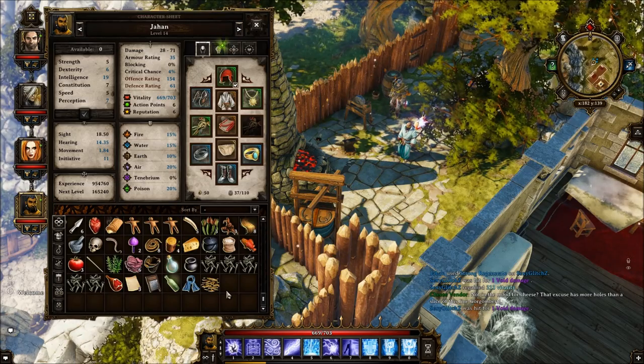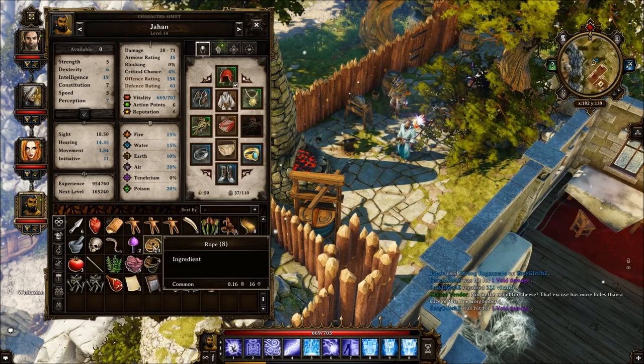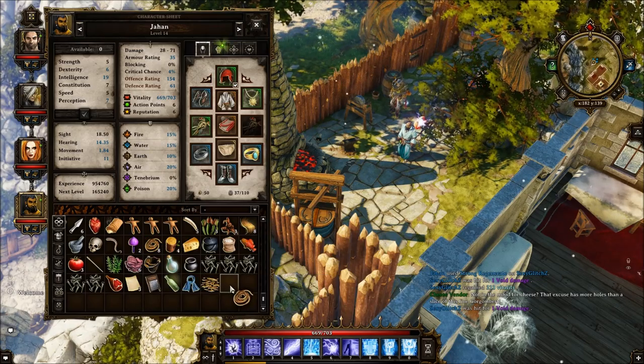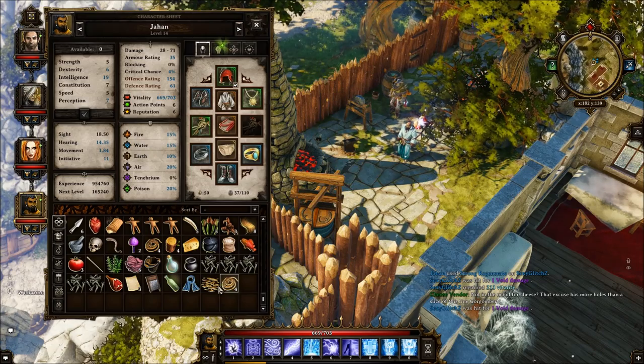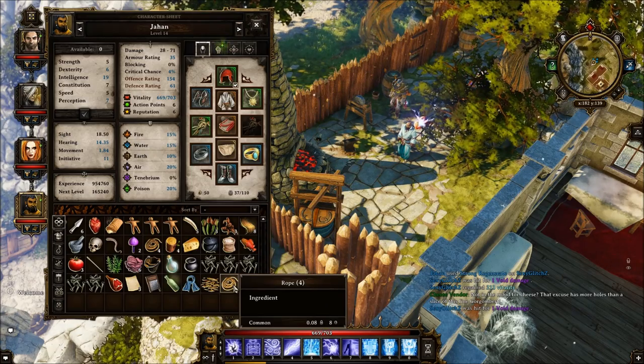To split up items, all you have to do is hold Shift and drag an item to an empty area. The item will automatically split 50/50. You can then select more or less items, click the checkmark, and now you have two separate stacks of items.